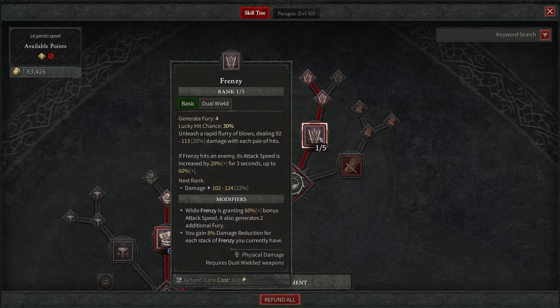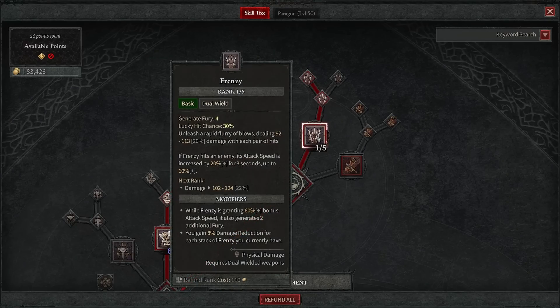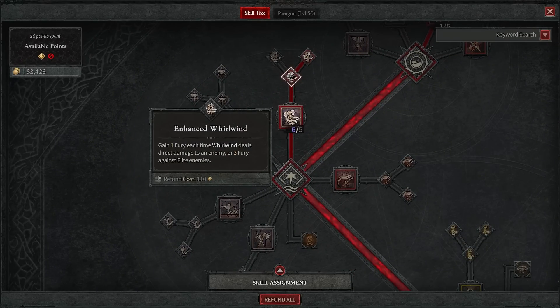I'm going to go over my talents. I have one point in Frenzy. This is so I can get to the damage reduction part of Frenzy. It does help out for when you're not able to spin — that damage reduction is huge. And it just takes a few swings to really get your fury up enough that you can start to cast Whirlwind, which is our main core skill.